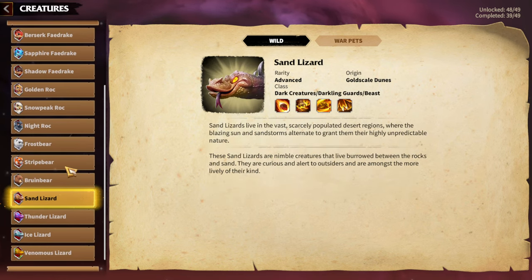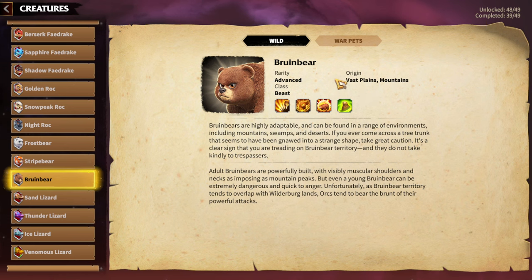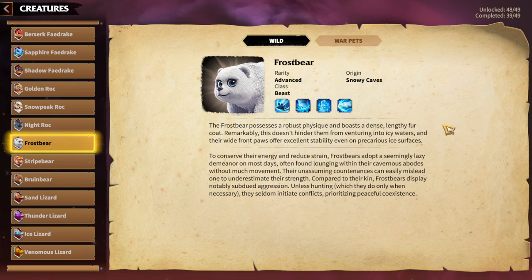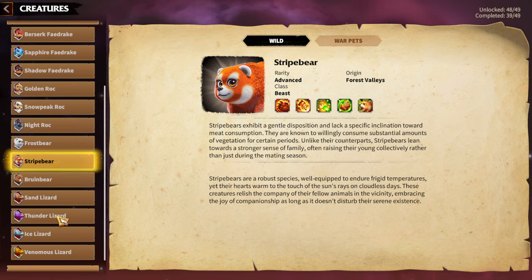In my opinion the best infantry Warped is Bruin Bear, which is especially great with Goresh and Skolgul. Frost Bear will be great with any Legion featuring Madeline, because she has shield breaking and the Frost Bear's main skill is all about breaking shields. Stripe Bear is great with Garwood and anything with healing, same with Sand Lizard. So you know which hero pairs to choose your Warpeds for when building for a specific hero pair.